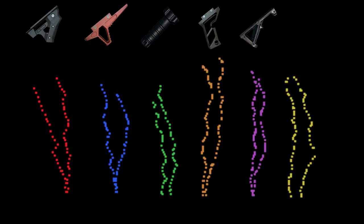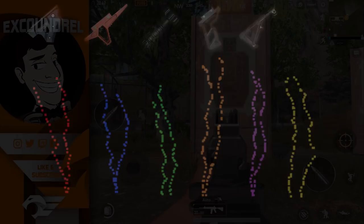Horizontal recoil is the other factor to consider — that is the movement from left to right. You can see that the vertical grip, while it controls vertical recoil very well, has horizontal recoil that zigzags all over the place. Whereas the angled grip moves more in a straight line going upwards. You can also see the same with the thumb grip and the half grip.